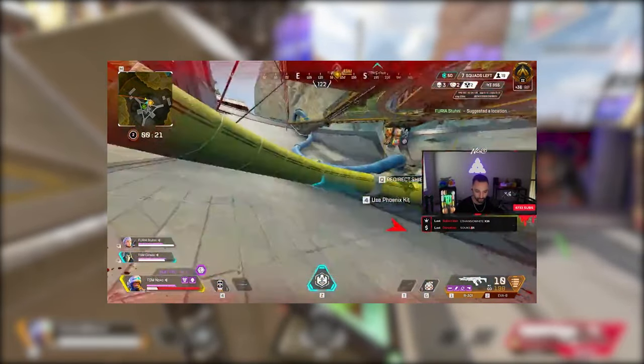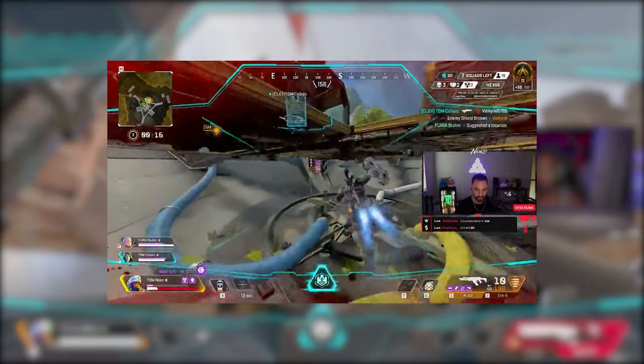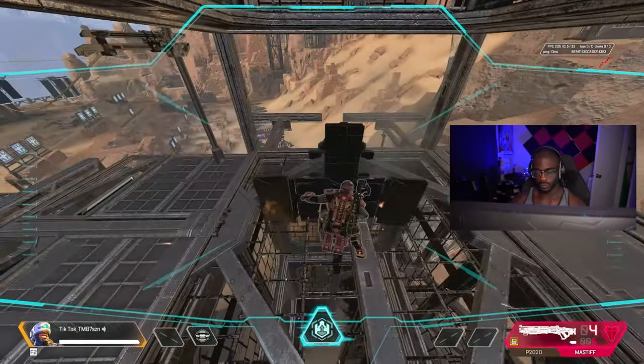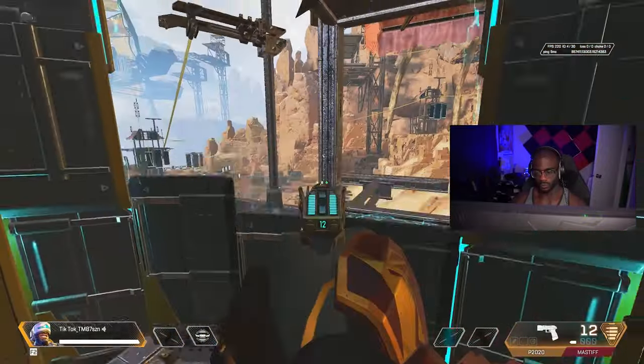You can also make height plays with his ultimate. Here's a clip of Nokko using it to get to his teammates from all the way on low ground on Storm Point. As you can see, he was caught in a pretty bad position and was able to use his ultimate to launch to his teammates. And even if you don't have a teammate to launch to, you can look at a high position and still launch to it solo by yourself.